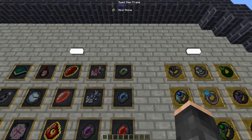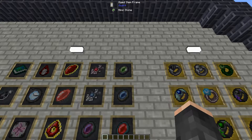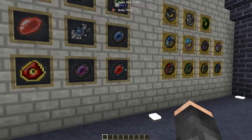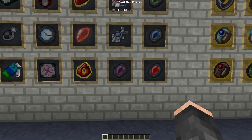Next up we have the Mind Stone - this doesn't cost EMC, but it allows the player to store or transfer the player's XP to the item, which is quite handy. Last but not least, we have the Life Stone, which basically combines both the Body and Soul Stone into one item. To sum it up, it basically gives the player immortality as long as it is powered with EMC.